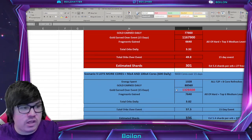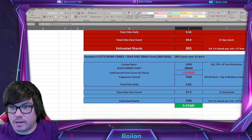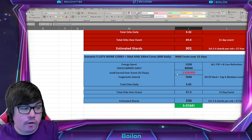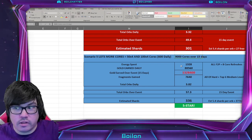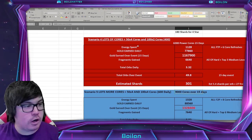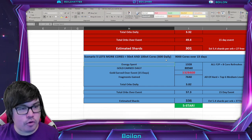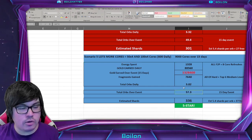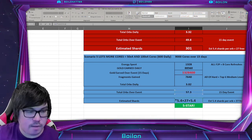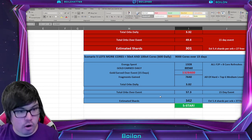How you are going to get to 5-star is Scenario 5 — I call this lots more cores. This is 600 daily cores, which is 9,000 power cores over 15 days. I don't normally recommend this. The last time I spent heavily on a campaign event was Cersei because she was part of the Eternals meta and was really powerful. I actually went to Scenario 4 for Cersei and didn't even get 5-star. With Scenario 5, you're going to get close to 57 total orbs over the course of the event. Multiplied by 5.4 plus the 5.4 bonus, you're getting about 342 shards. And now this is 5-star, because 5-star requires 310 shards.